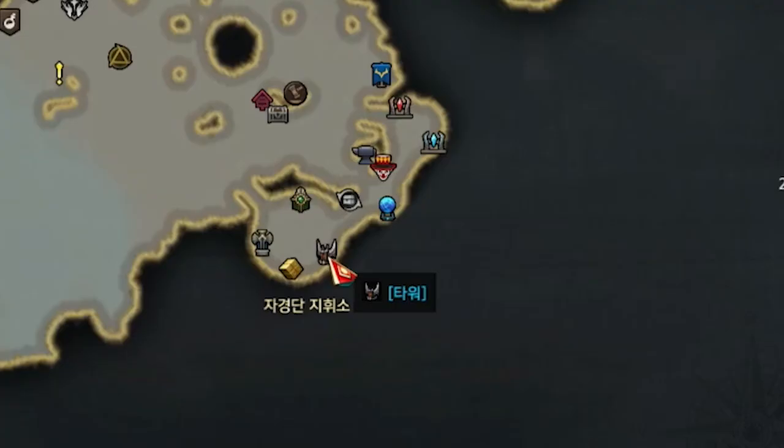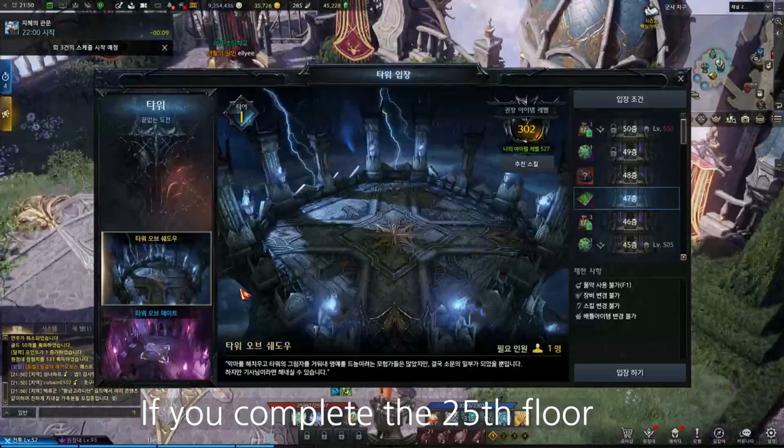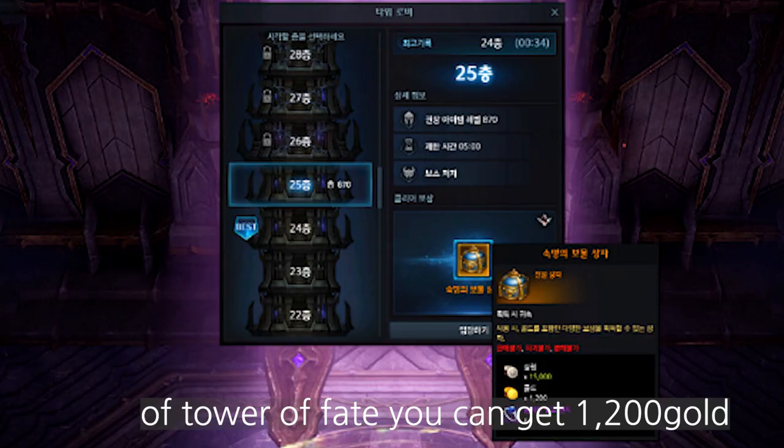In every city you can check out the location of the Tower on the map. If you complete the 25th floor of the Tower of Fate, you can get 1,200 gold.